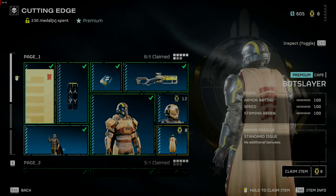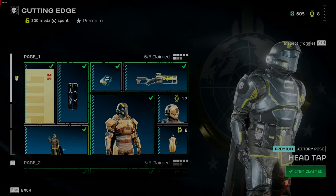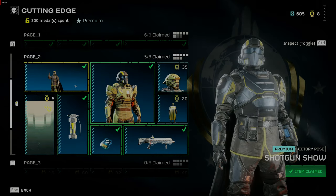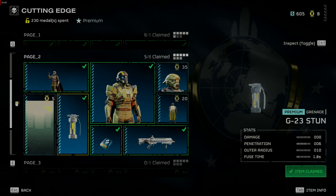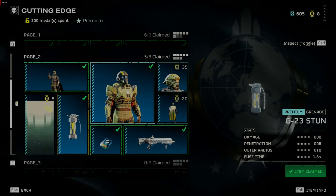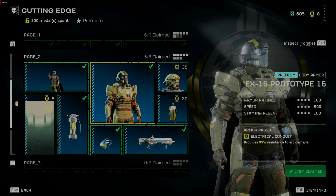There's the Bot Slayer cape that matches the player card. The Head Tap victory pose, which I couldn't resist. The Shotgun Show victory pose, another one I couldn't resist. And the weapon I'm most interested in: the G-23 stun grenade. This weapon doesn't cause any damage but it stuns all the enemies within its radius and has a 1.6 fuse time.